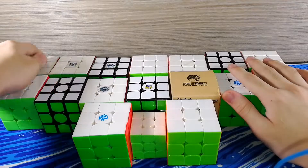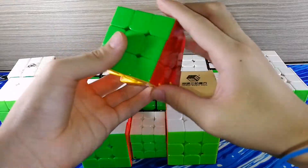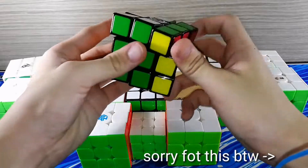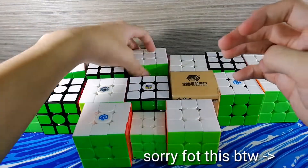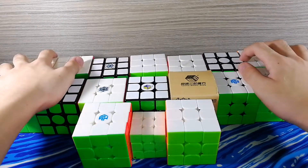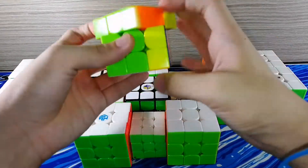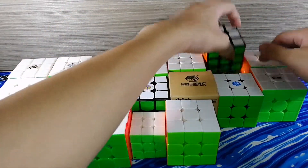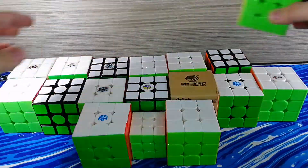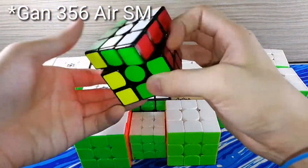For 2x3s, I have my first ever 2x3 — I don't know what brand it is — I have a Cyclone Boys GengFeng, then I have a Rubik's 2.0, then I have a Cyclone Boys Ferry Jeweler M, and I also have a Shing Xiaofeng One V1 which is broken. And I have my regular Vogue, a GAN Zero, a GTS 2M, a MF3 RS 2M, and a GAN Zero.